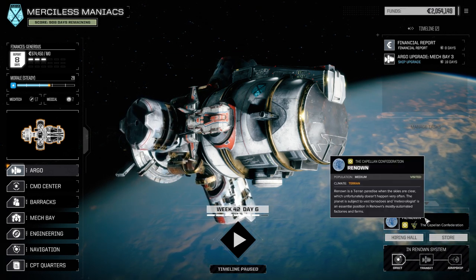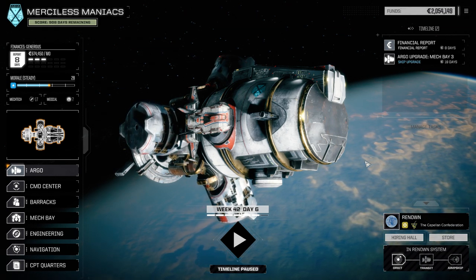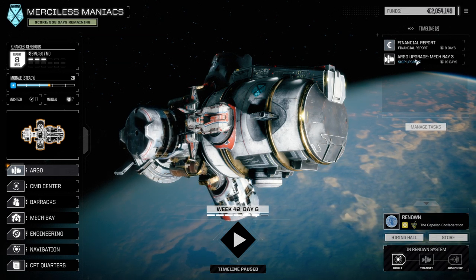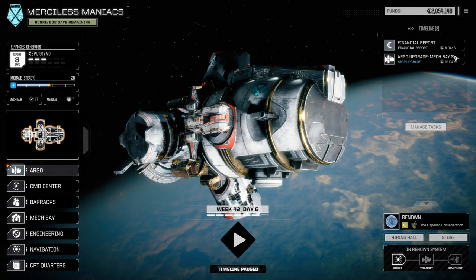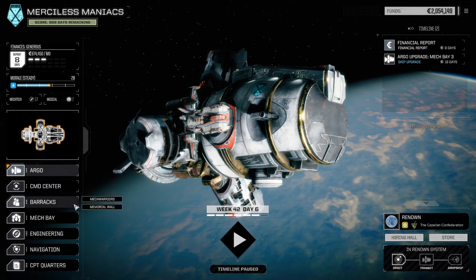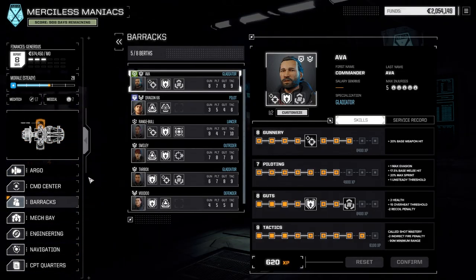So we are in the Renown system now, which is like a jump away from the next flashpoint. You can see our Argo is upgraded and I've queued up the upgrade for the third Mech Bay — that 2 million expensive one — and we're still good on funds. Quick look at our pilots: most of the ones usually on missions now have Tactics 9 or 10 for the called shot mastery.